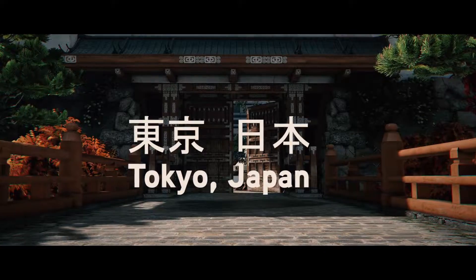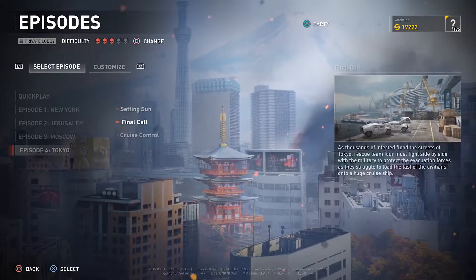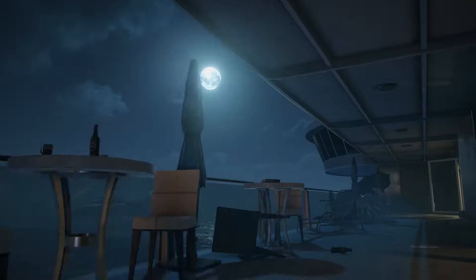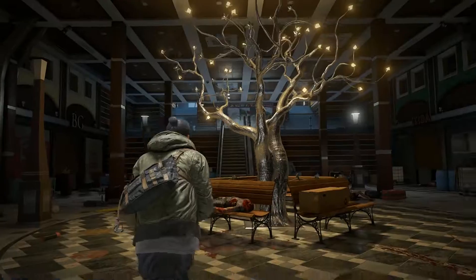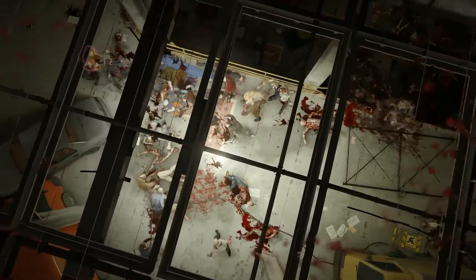Tokyo has already proven a fan-favorite campaign, so we're delighted that our first free chapter continues this survival story. Tokyo's latest chapter will take place on board an undead-infested ferry, challenging you and your squad to battle through open decks and tight cabins in one of the game's most intense challenges yet.